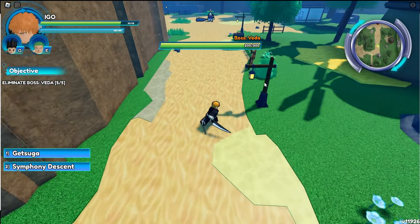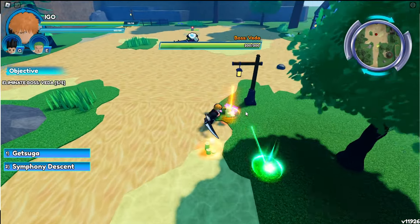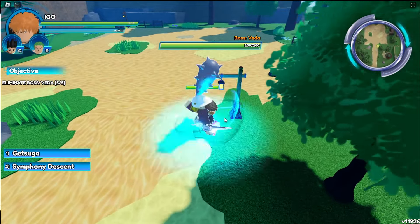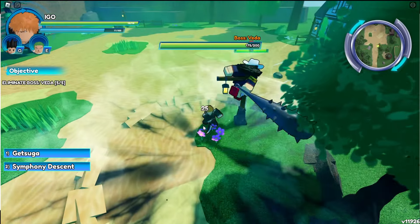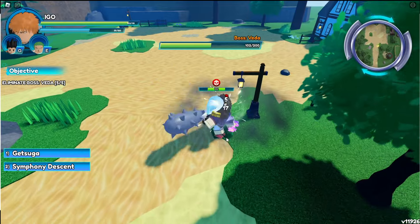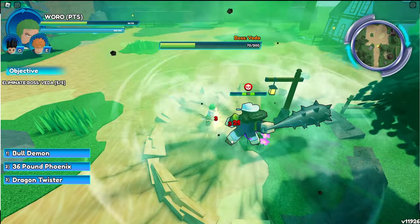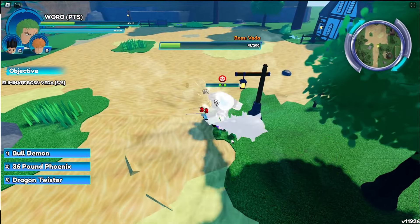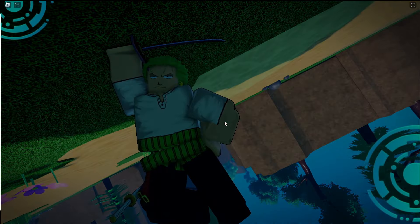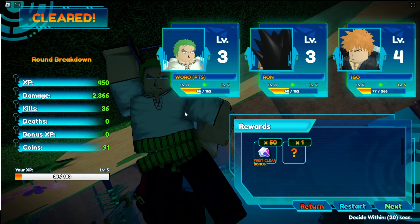We'll use Ichigo. Alright, we may be cooked guys, just maybe. We'll just try not to get hit — I'm not doing a good job, but let's do as much damage as we can. That did a lot! Alright, we got a... that's pretty cool — the winning animation!